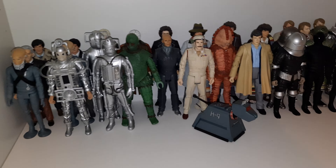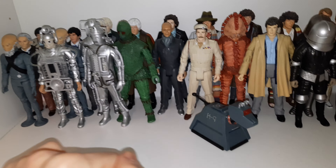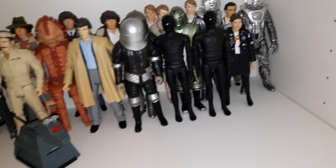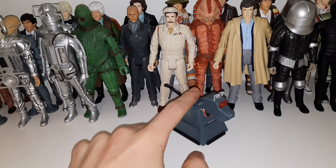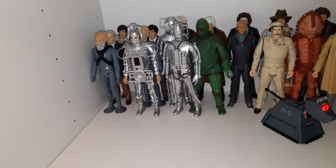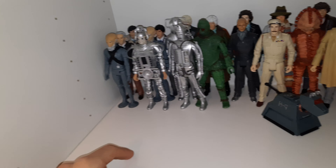Next up we have the Classic shelf. Now most of these come from B&M. We've got the Age of Steel set, an Ice Warrior, and a couple of other things that aren't from B&M. But most of these are all from the B&M sets, and this is a kit thing. And yeah, new additions over there and stuff.